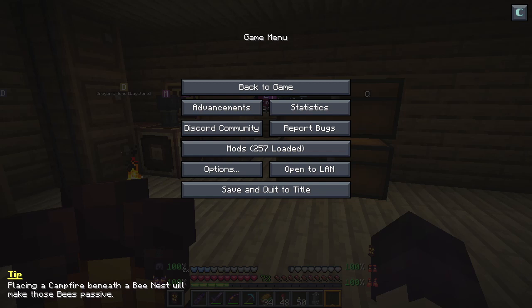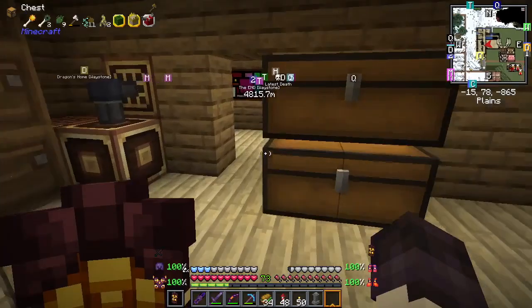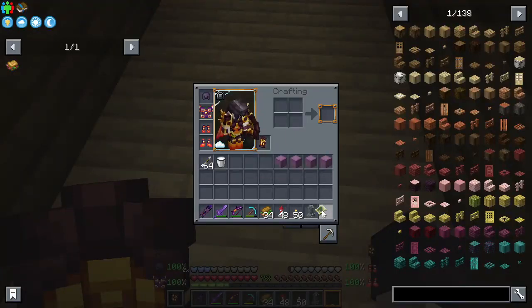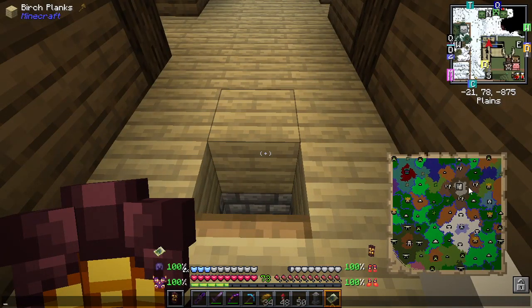I believe we need to go underground first. It sounds like we're supposed to go up then back down, but we're going to go downwards first and see how that works. We're going to this building — this is the area we're going this time. This is probably where we're heading first.